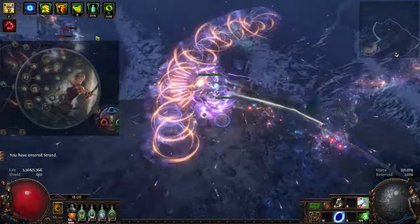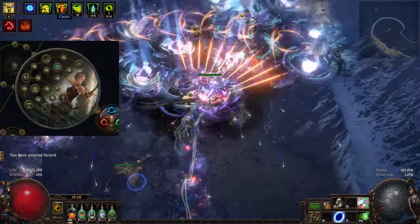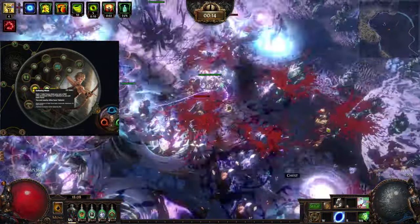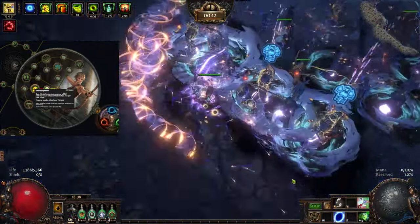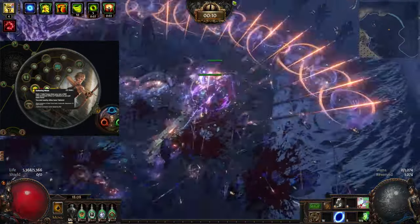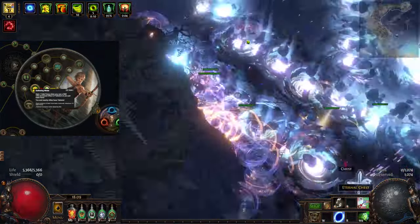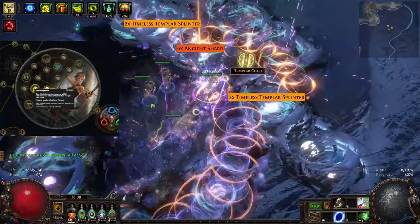Let us begin with our ascendancy. We are Deadeye, historically the best default ascendancy choice for any bow build. First we go for Gathering Winds. This node gives us the Tailwind buff and further increases its effect as you use your skills, reaching up to 20% more action speed. Easily the best speed node in all of Path of Exile.